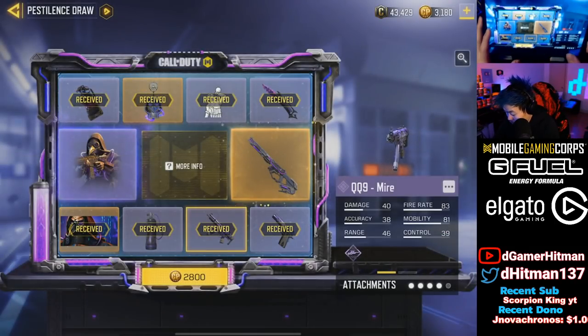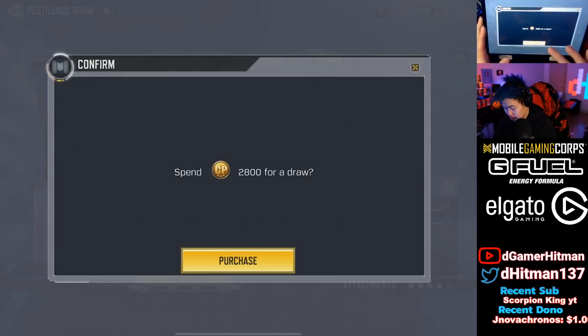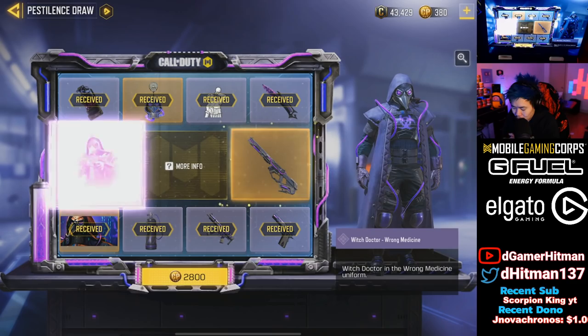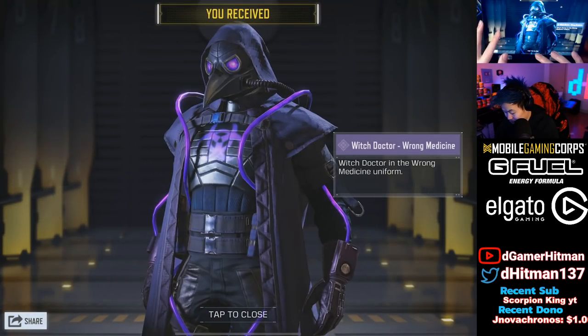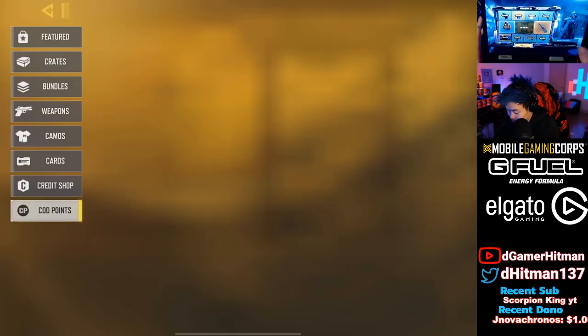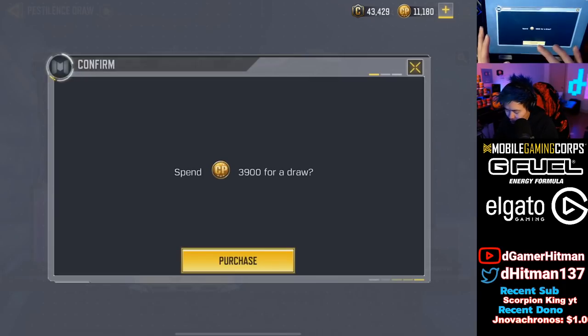I'm excited to see the attachments and test the damage. I have enough for one more pull — if I get the gun skin I am not topping up more. The Witch Doctor character skin is actually pretty sick, so we'll top up one more time, probably the max amount, and we'll be back in a second.